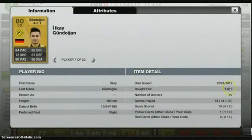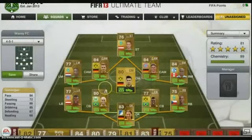Next I've got Gunt Dagan — I think that's how you say his name. I picked him up for 1.8k because he came with 46 contracts. I believe he should be a rare gold center mid, because he's not worth less than rare — he's a beast.